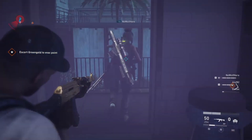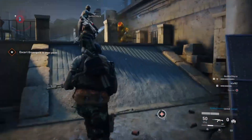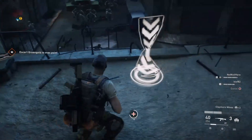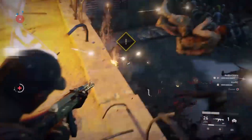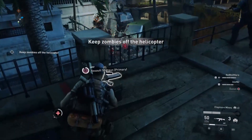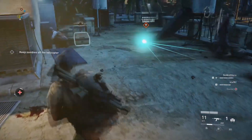This next part gets a little crazy. I recommend putting claymores over here because zombies will pop up from behind and we need to protect the helicopter. Usually have one person stand over here and look at this area to clear zombies while others take care of the big hordes coming for the helicopter. If someone gets a chance they can open that right there.